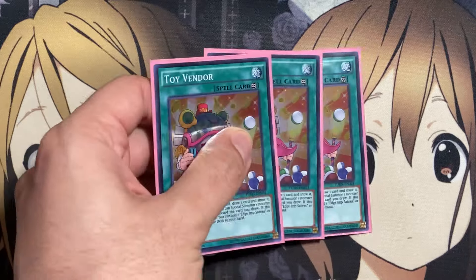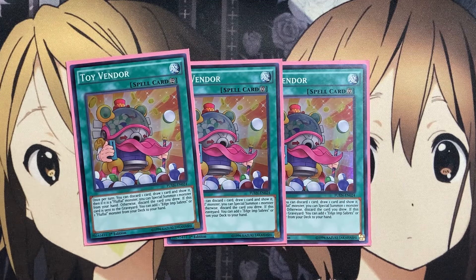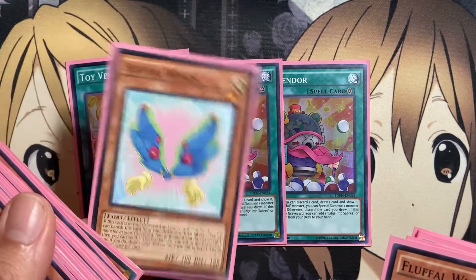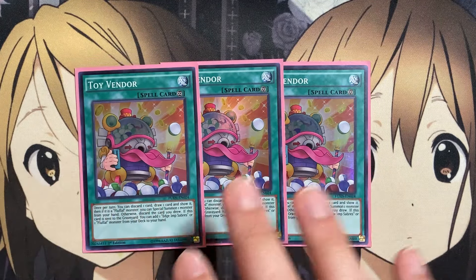For the spells, three copies of Toy Vendor. Once per turn, you can discard one card to draw one card and show it. If it's a Fluffal Monster, special summon that monster from your hand; otherwise, discard the card you drew. And if this card is sent to the graveyard, you can add one Edge Imp Sabers or Fluffal Monster from your deck to your hand. It works very well with the Fluffal Wings play — having Wings in the graveyard, banish it, send the Toy Vendor to get an additional draw two and then a search off Toy Vendor.